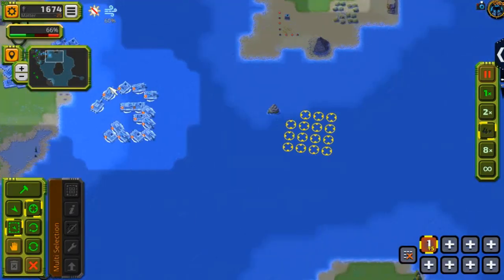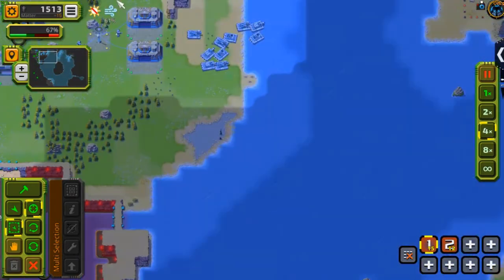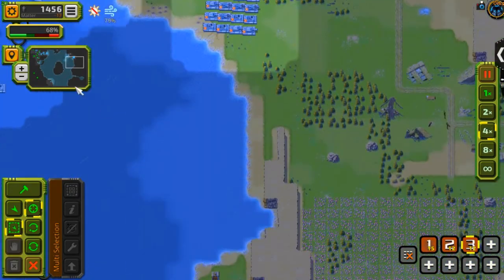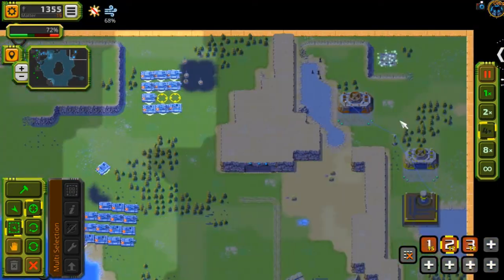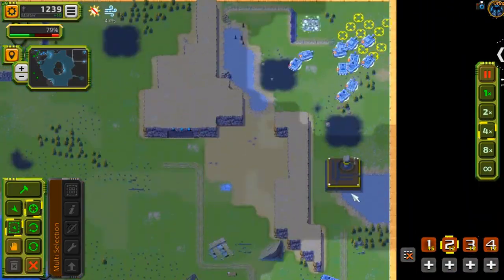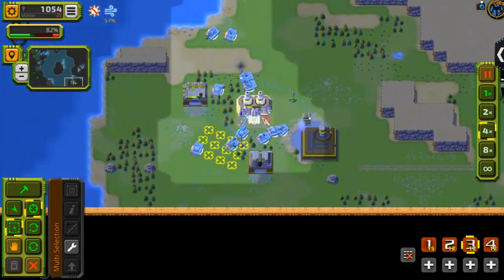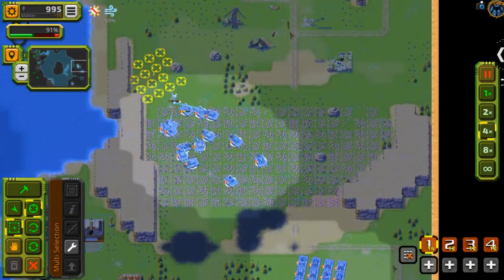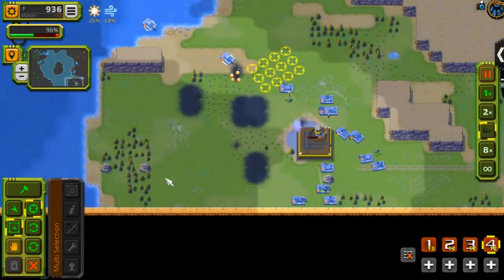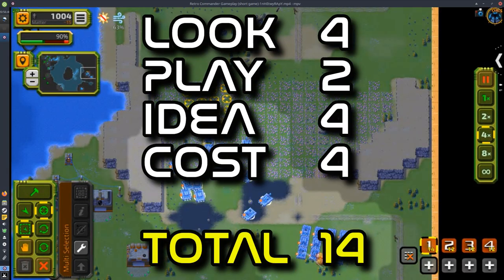Players have a variety of troops at their disposal to wage war on land, sea and in the air. Armed forces include infantry, tanks, warships, submarines, fighter jets, recon drones and bombers. The game includes one map for free; other maps are available for download as a single purchase or one by one. Multiplayer games are generally free to join. Scores: look 4, play 2, idea 4, cost 4 — total 14.